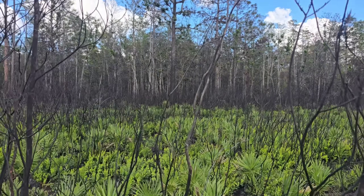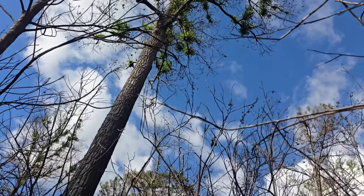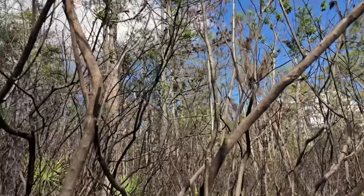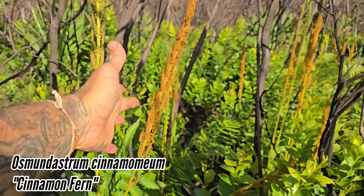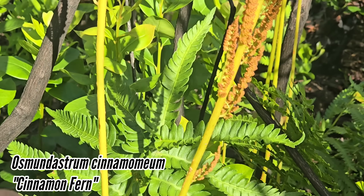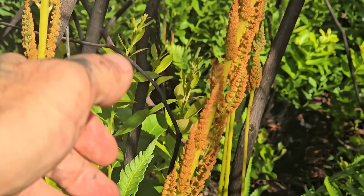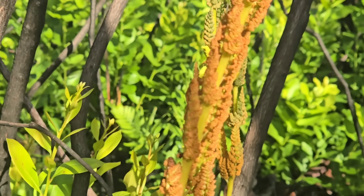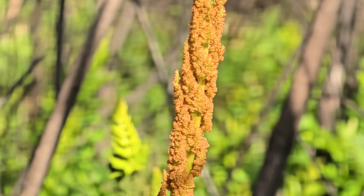I wonder if the leaves contain caffeine too. We're beneath that Gordonia — Theaceae, which is in order Ericales, it's a blueberry order. We got Osmundastrum right here. Here's a sporophyll, so it's actively sporulating, releasing spores, and then there is the vegetative leaf — sterile vegetative leaf and then the sporophyll. Look at these sporangia on there. Jesus Christ. Take it easy. Wow.